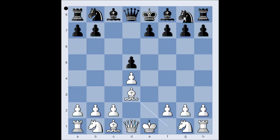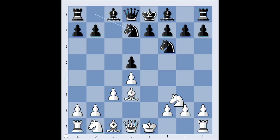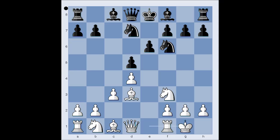Bishop to d3. Knight to f6. c3. Knight from b to d7. Knight to f3. e6. White castled kingside.